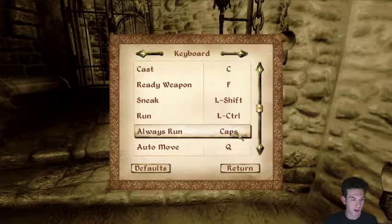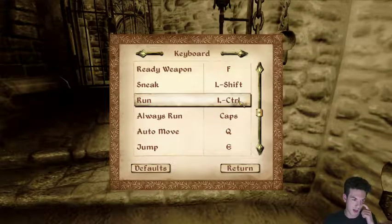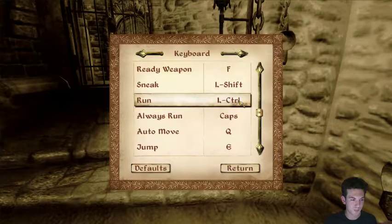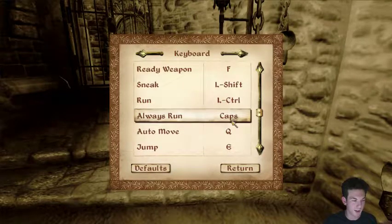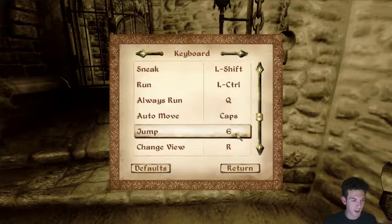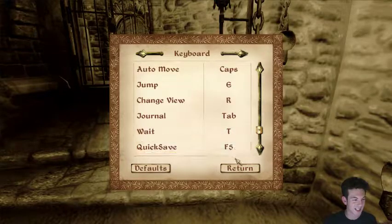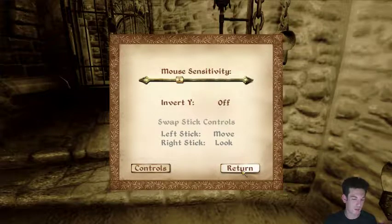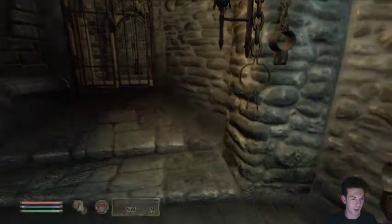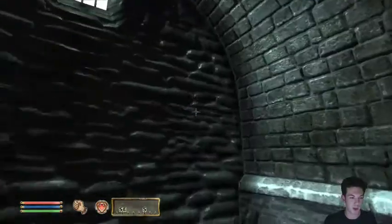Thank you. There's no sprinting. All that seems pretty good. I won't know how to block — it'll be weird. I think you can normally block. Yeah, it is right click. So it's just an alternate button that you can use. There we go. Alright. Look at the high and mighty Altmer. Where's your dignity now, huh? Where's that famous high elf poise and bearing?